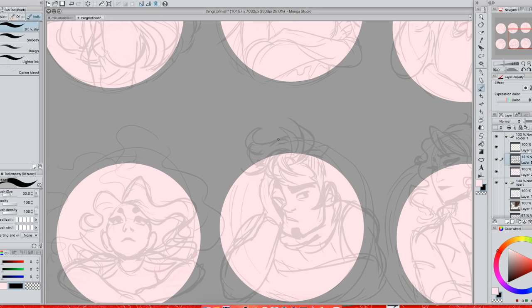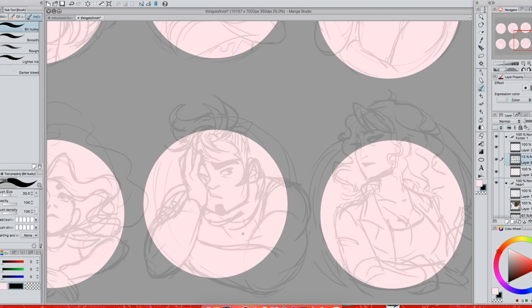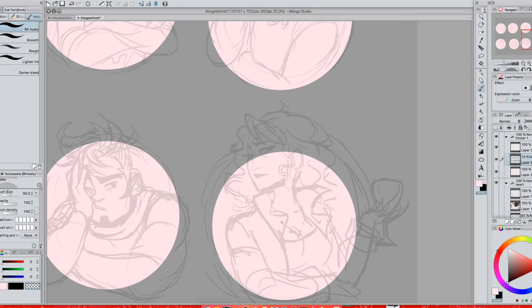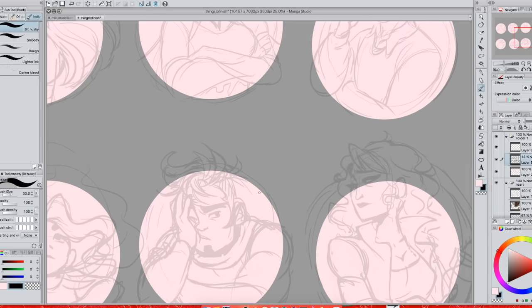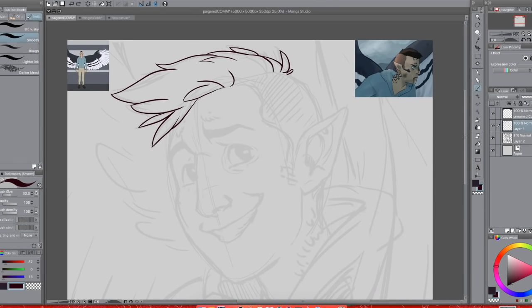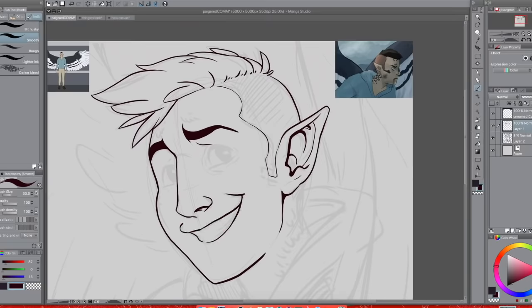Finishing noodling this dude out and making sure everything looks right. Some of the hands looked a little off so I had to go and clean those up on most of them — folded arms are kind of difficult for figuring out where the hands need to go. I'm also trying to make sure they're all a consistent size and fit into the frames nicely so they aren't going to be scrunched up super small if someone uses them as an icon. Making sure the hair looks right too.